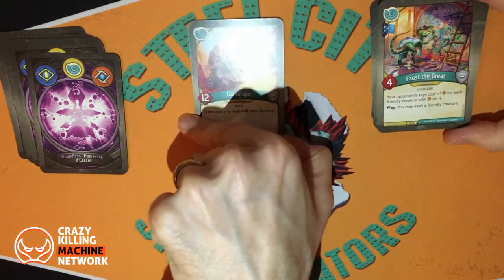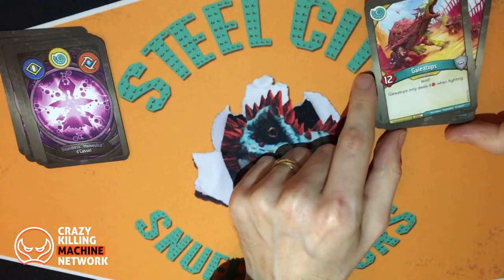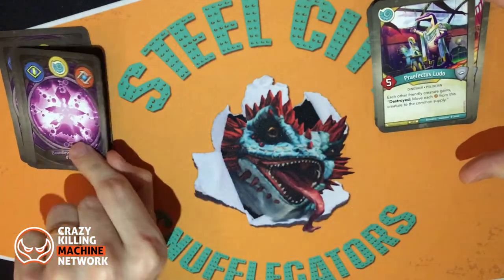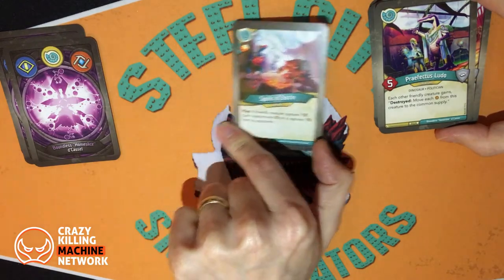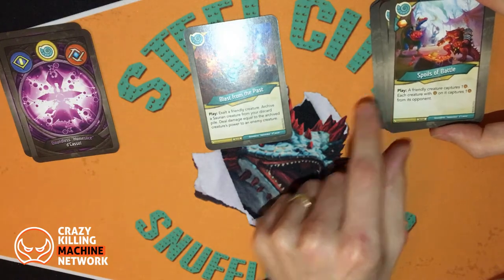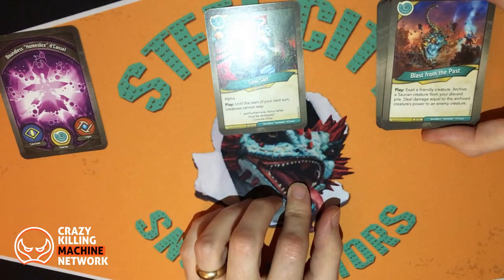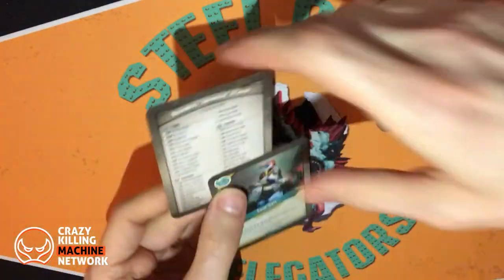And then one of the big boys — Scaliatops, power 12, no armour, only deals four when fighting, but a big beefy strong creature. Two of those — might be good targets for capture. Prefectus Ludo — nice to see in Saurian. Each other friendly creature gains destroyed: move each Amber from that creature to the common supply. Spoils of Battle: a friendly creature captures one Amber; each creature with Amber on it captures one from its opponent — again a bit of control. Blast from the Past play: exalt a friendly creature, archive a Saurian creature from your discard pile, deal damage equal to that archived creature's power to an enemy creature. And the last one today: Sawsalt Alpha play — until the start of your next turn, creatures cannot reap.